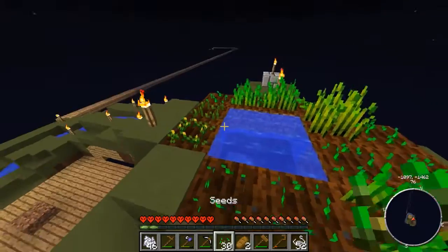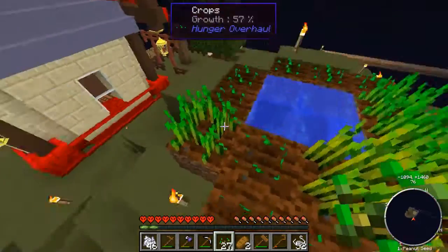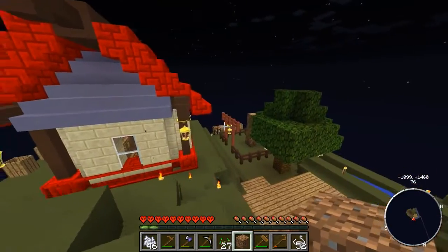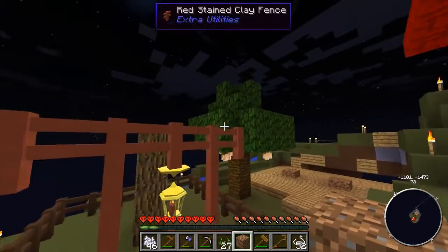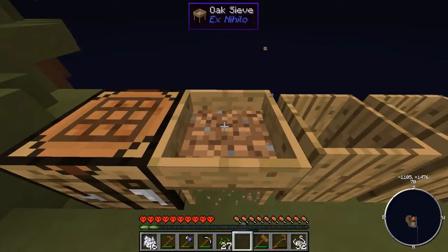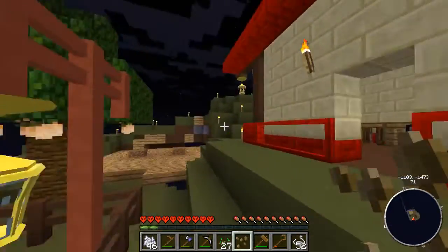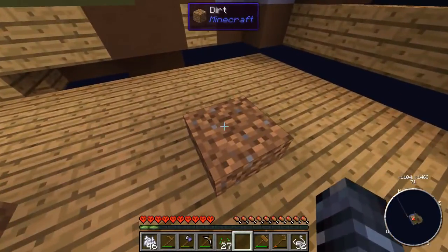I'm just going to uproot these other plants and grow all wheat here. Now we have this dirt block which I'd like to turn into grass. We got lucky with that fruit tree turning up just as I was talking about it. Come on grass seed! We got one — I have literally probably sieved 15 pieces of grass and this is only my second seed.